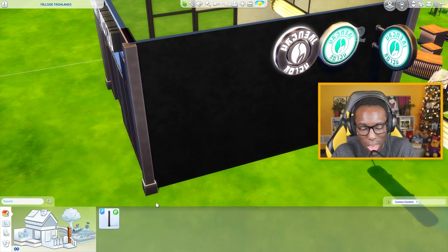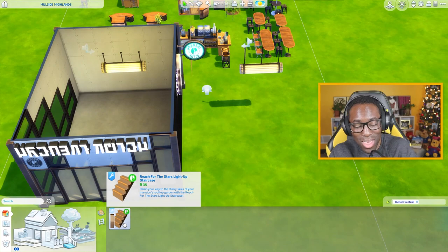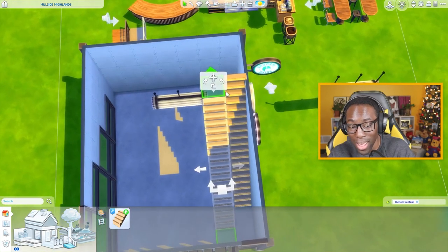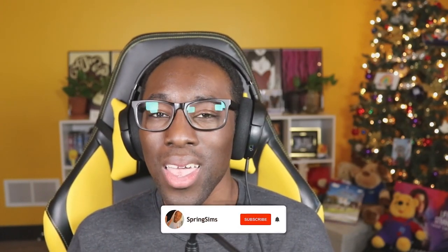They also gave us stairs in this stuff pack — all the swatches are aesthetically pleasing to the eye. I hope you all enjoyed today's review of Rise and Grind Coffee House by LittleDica. Everything will be linked down below in the description to everyone who made the stuff pack come to life, along with the Patreon so you can download it today or wait until the 26th of December when it releases for free. As always I hope you all enjoyed it and I will see you all in the next video!